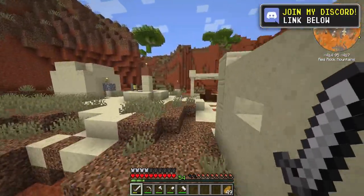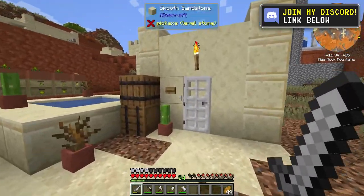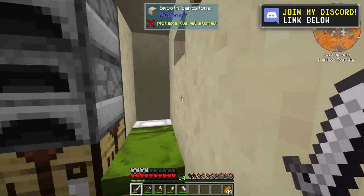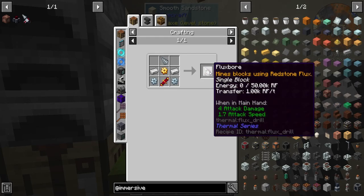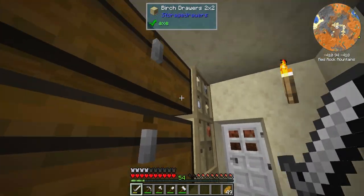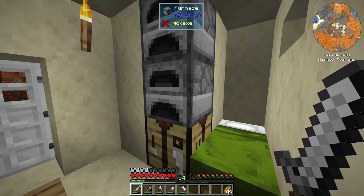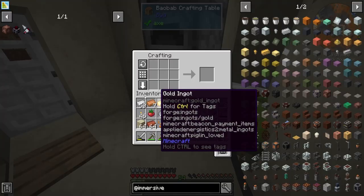We just need more materials, so that's what we're going to be working on today. We're going to be making a Flux Bore. If you guys don't know what this does, it mines a three-by-three area and you just walk through — it mines out a three-by-three-by-one. Super handy for getting ores down at the lower Y level.